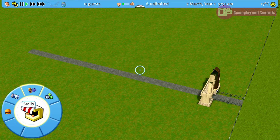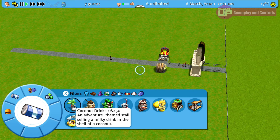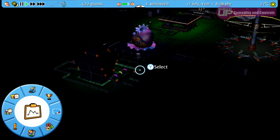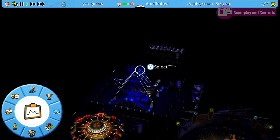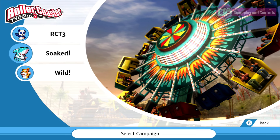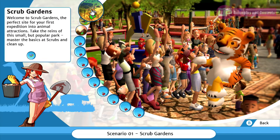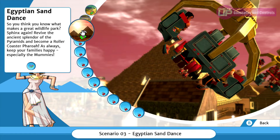Sandbox mode basically gives you a set plot of land, removes any objectives, hands you access to every asset available in the game from the off, and does away with silly little things like having to pay for any of it. You can build the park of your dreams without the worry of money, and the only restriction you have is the size of the plot of land, as this cannot be expanded in sandbox mode as it can in career mode. This being the complete package also contains the two expansion packs released back in the day called Soaked and Wild. Soaked brings an extra nine scenarios all based around water parks, whereas Wild adds another 12, this time based around safari parks. That's 39 scenarios across the whole package for your money.